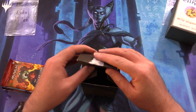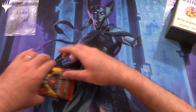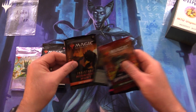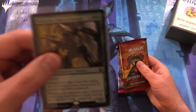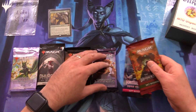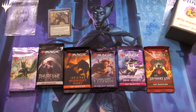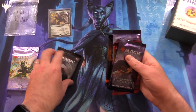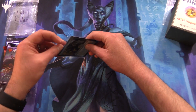Thank you for being a patron, Luke. Let's see what packs we got for you today: Modern Horizons 2, Phyrexia All Will Be One, Midnight Hunt — oh there's our foil, let's take a look at that in a second — Commander Legends, Kamigawa Neon Dynasty, and Brothers' War. Let's do things in this order and see what we got for the foil.